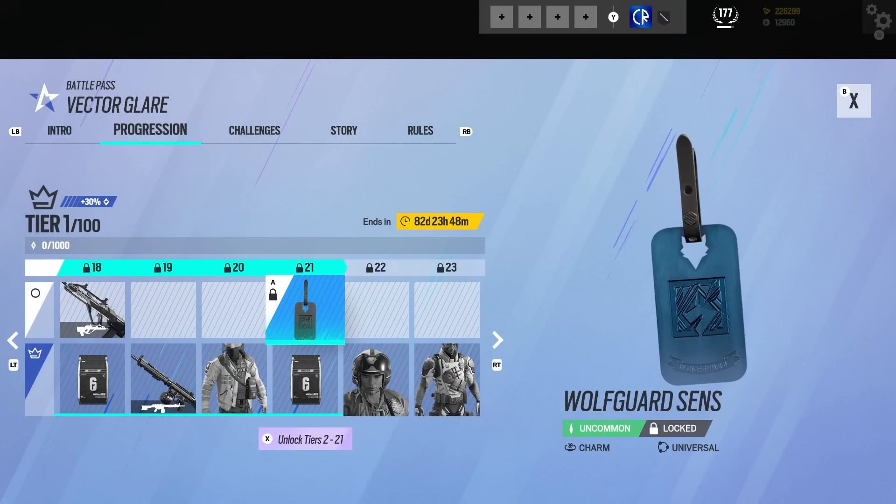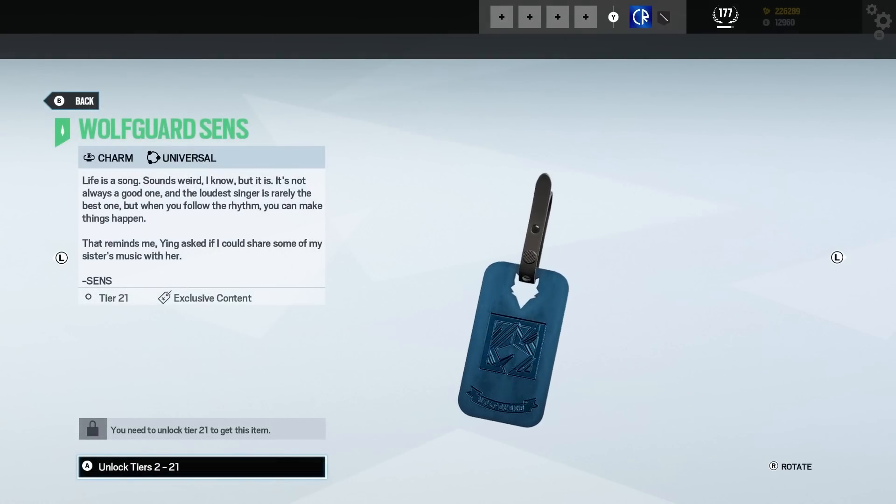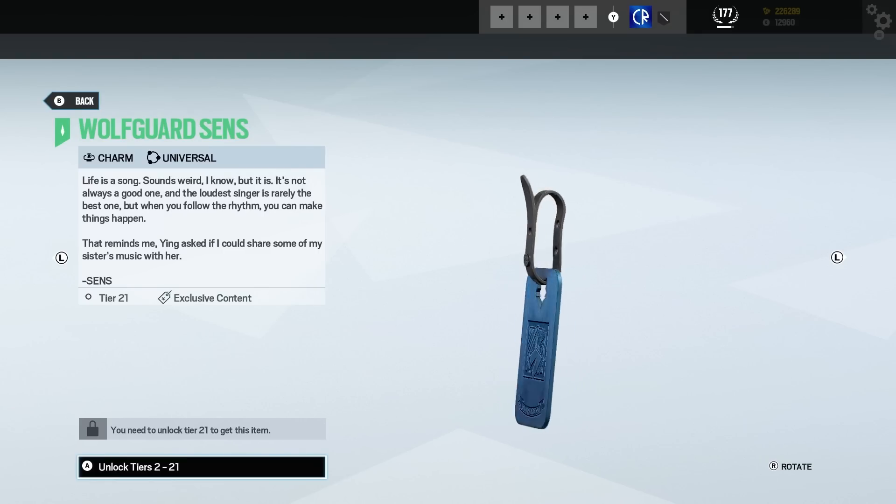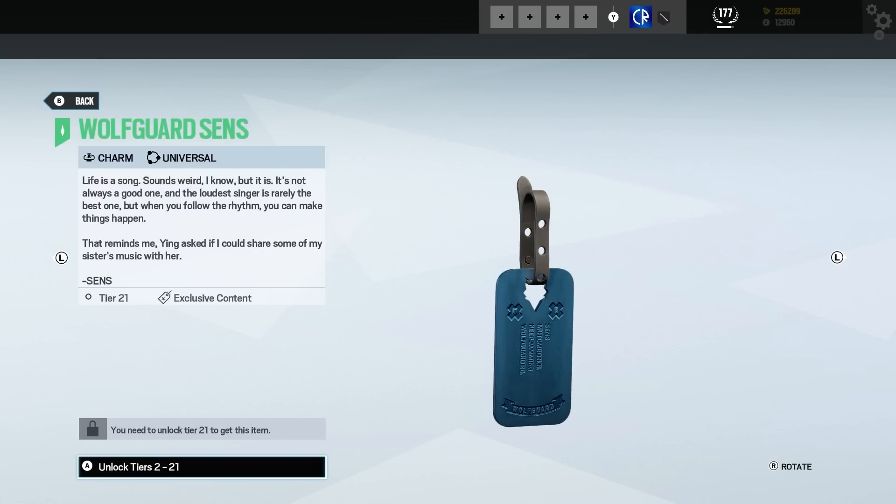We've got another charm — this one is for Sens. We've got some more text, and I'm actually liking the text in here. 'Life is a song — sounds weird I know, but it is. It's not always a good one, and the loudest singer isn't really the best one. But when you follow the rhythm, you can make things happen. That reminds me — Ying asked if I could share some of my sister's music with her.' Ah, so Sens has a sister.